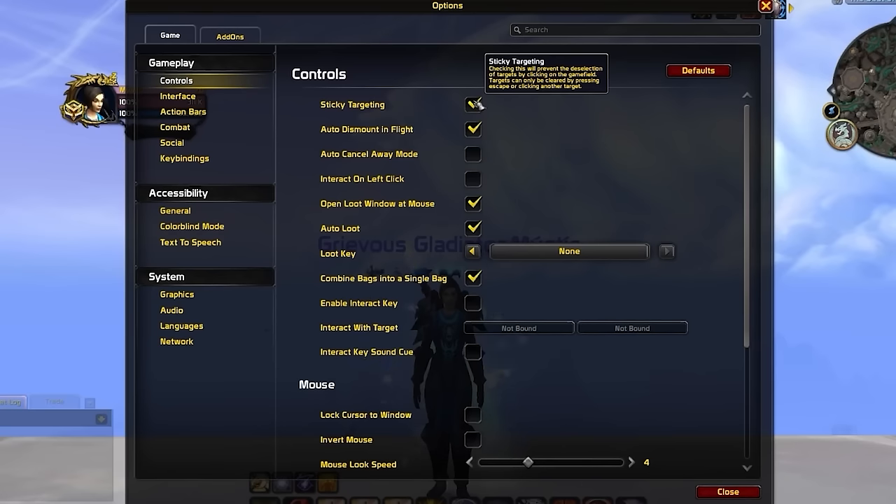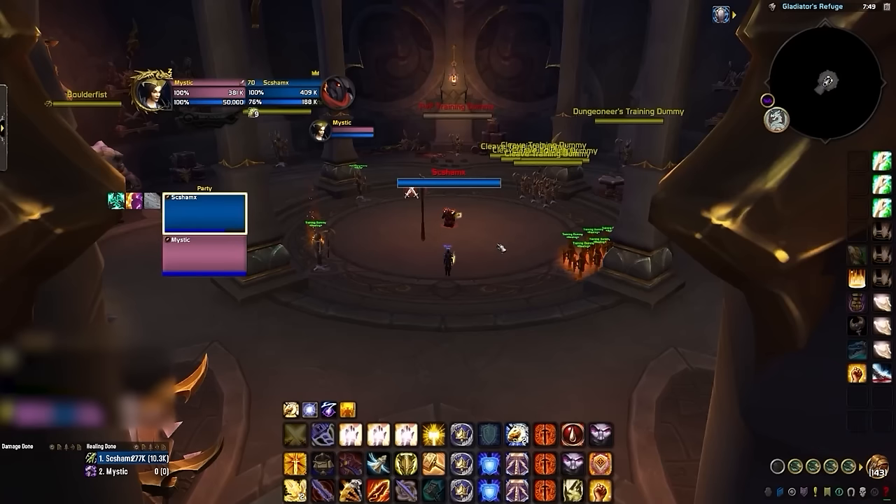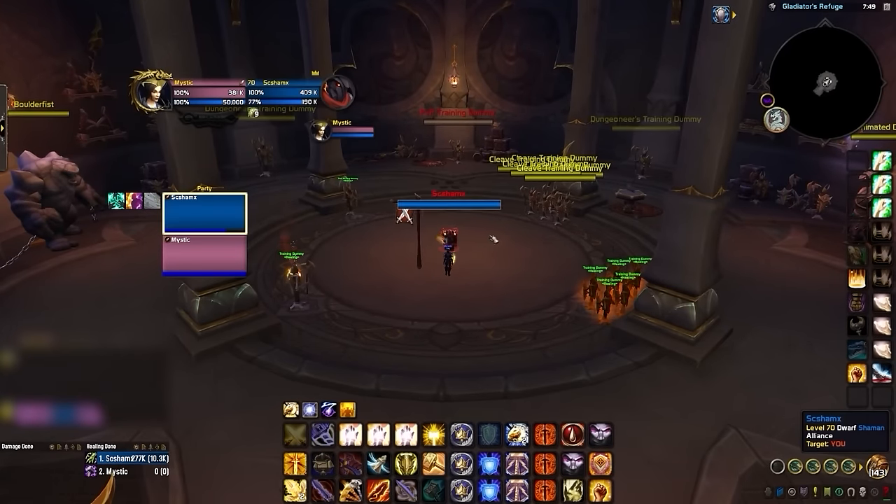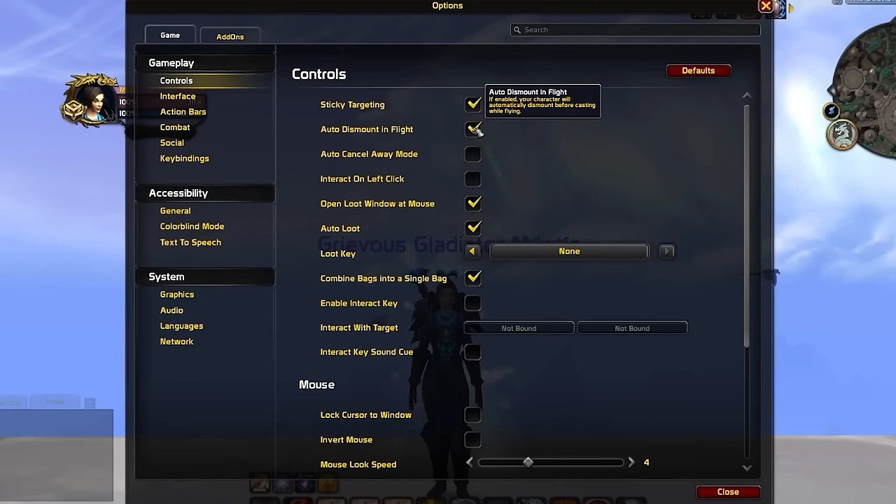Without sticky targeting enabled, you will lose your target whenever you left-click the ground. For example, if you're moving by holding down both mouse buttons and accidentally left-click before also pressing right-click, you will lose your target. Enabling auto dismount in flight is also recommended for world PvP, as it lets you drop on someone from the sky and immediately use an ability without having to manually dismount first.